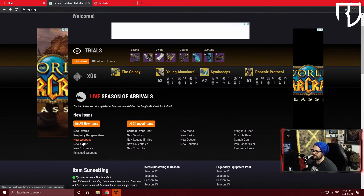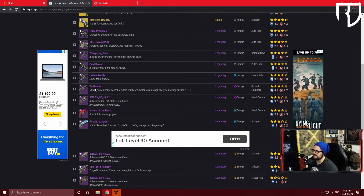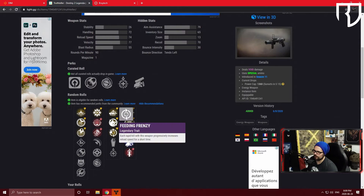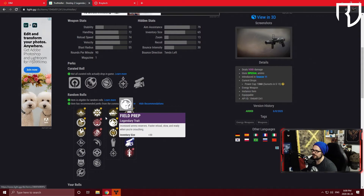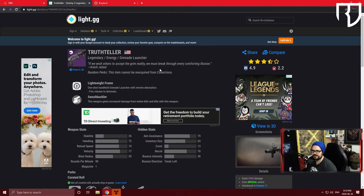Every weapon in Destiny has different rolls. For example, on the Death Adder for PvP, my preferred roll would be dynamic sway reduction with quick draw or rangefinder. For PvE, subsistence with maybe dragonfly could be fun on an SMG. You can also see magazine perks like appended mag giving plus 20 to magazine, and barrel options. If you want to check new season weapons, you can filter to see all added this season — for instance, the Truth Teller grenade launcher, where quick draw and auto-loading holster, or demolitionist, would be great roll options.